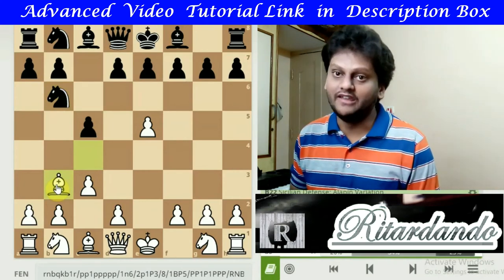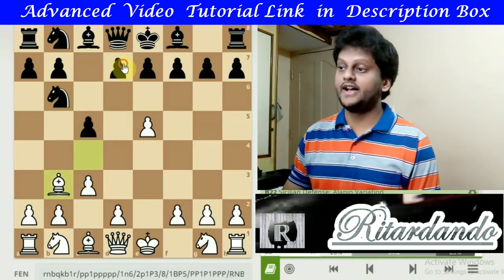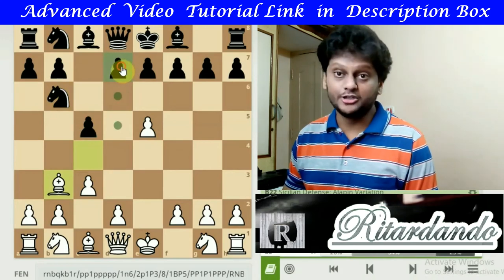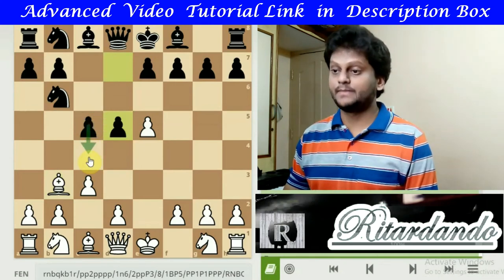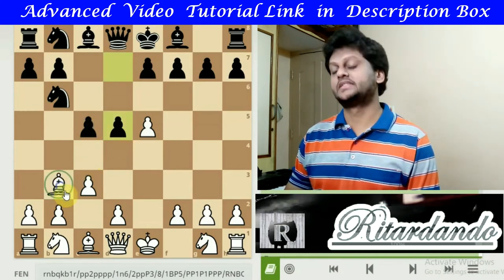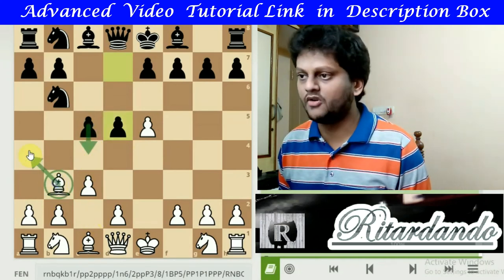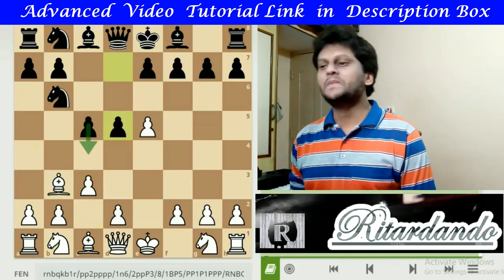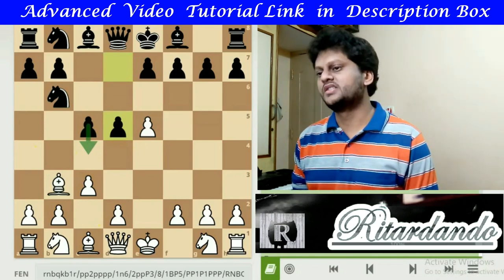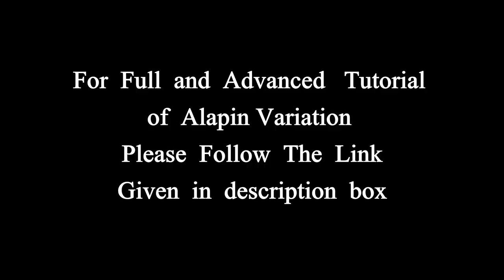Now the Bishop's position on b3 is not that safe. Black then makes the common move d5. When Black pushes d5 and then c4, the Bishop is forced to keep stepping back — there is no other square for the Bishop to go. So that is how the Alapin Variation is played. This is very basic knowledge of the Alapin Variation, and we still need to study the many different variations and move possibilities within it.